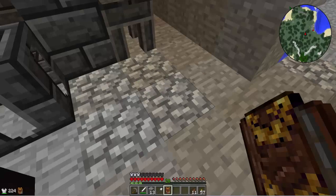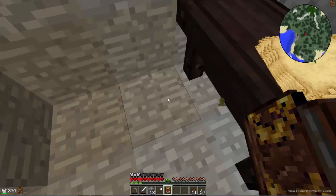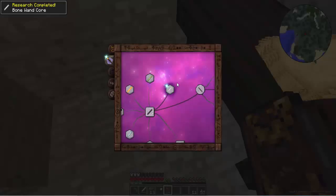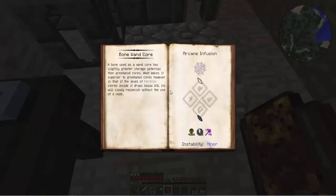So motion and the undead - motion of the ocean. Boom and bam. There we go. The arcane infuser - instability minor, criticals start inside, drop to 10. However, is that make superior to Greatwood? The sentia is slowly replenished without the use of a node.